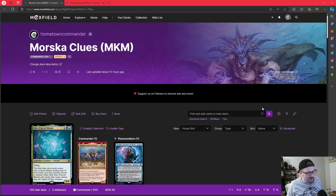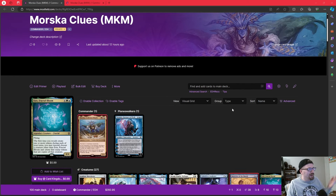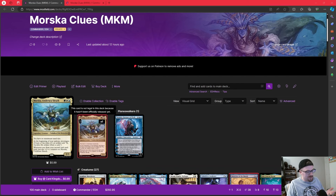Today we're continuing pre-con week for Murders at Karlov Manor. We're moving into 'Deep Clue Sea' — I don't know if that's a fun pun — and we're looking at Morska, Undersea Sleuth: a deck that cares about investigating and clues. I think it's a really fun deck, especially if you've been looking for something that cares about artifacts, manipulating them, and having fun with them.